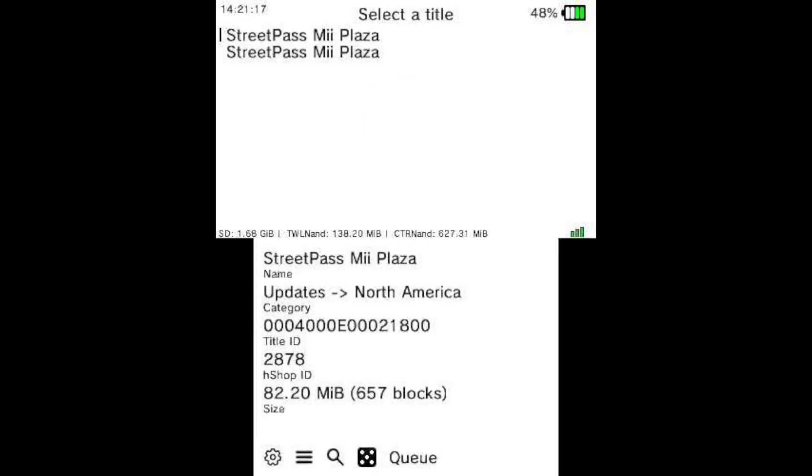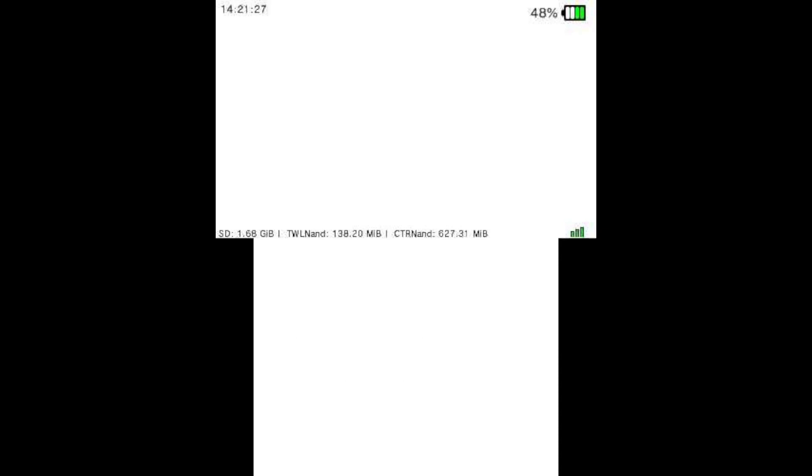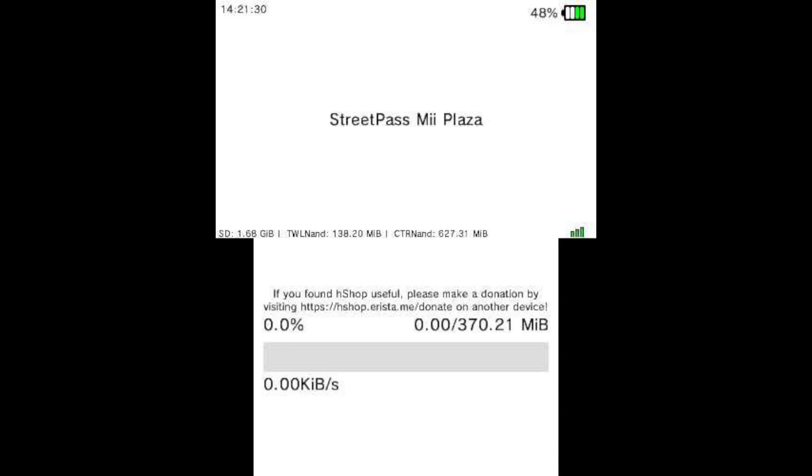StreetPass Mii Plaza, here. And then if you go down, this one should be the DLC. So you click this, then click A, and confirm it. Now you're installing it. I will pause this and I will see you when it's done.